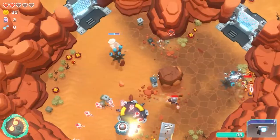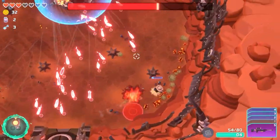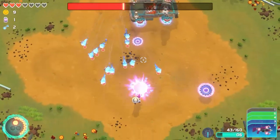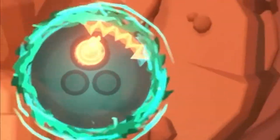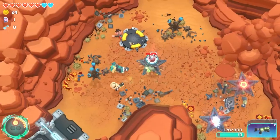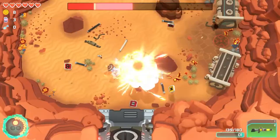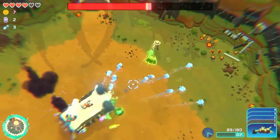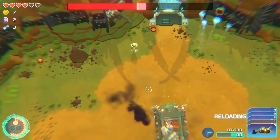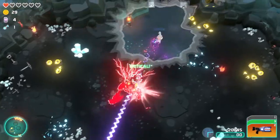As you play Tombstar, you are going to notice how challenging it is, especially when you run into a hectic boss fight. An extremely useful tip is to save your ultimate charges throughout the stage for the boss fight. This doesn't guarantee you victory, but being able to reflect bullets or slow down time or lay down some massive damage is a huge boost in your chances for victory.